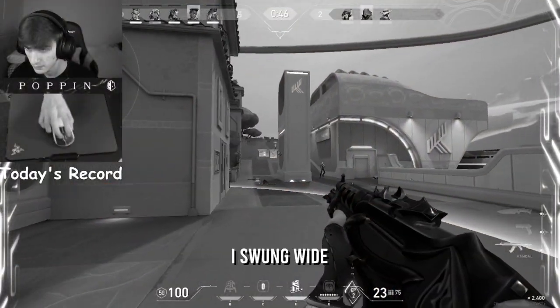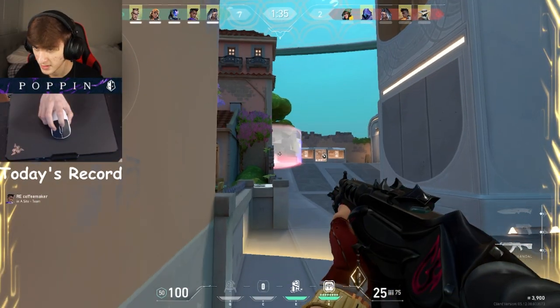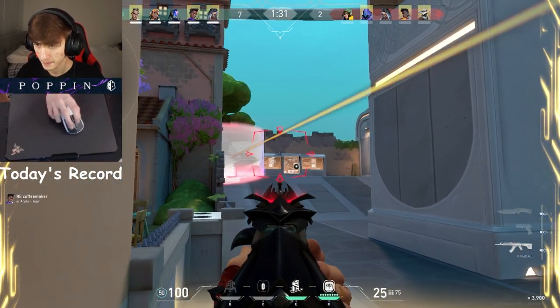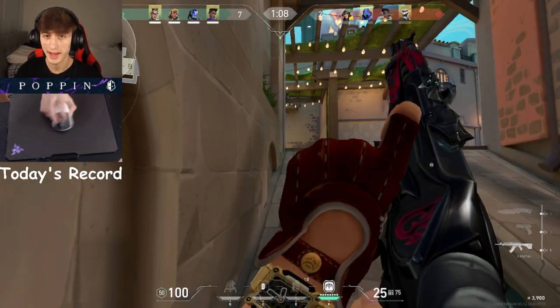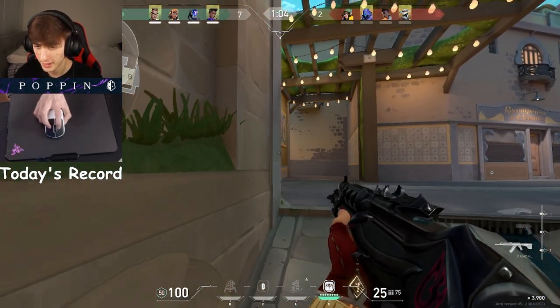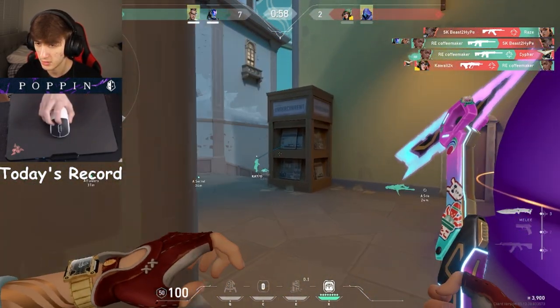As you saw in B main, I swung wide, which none of them expected because I had a TP. Now, because I know my trip is there and I want to keep it active, instead of going through spawn I decided to go through sewers and push. But now I know they're both in main, so I just run up.